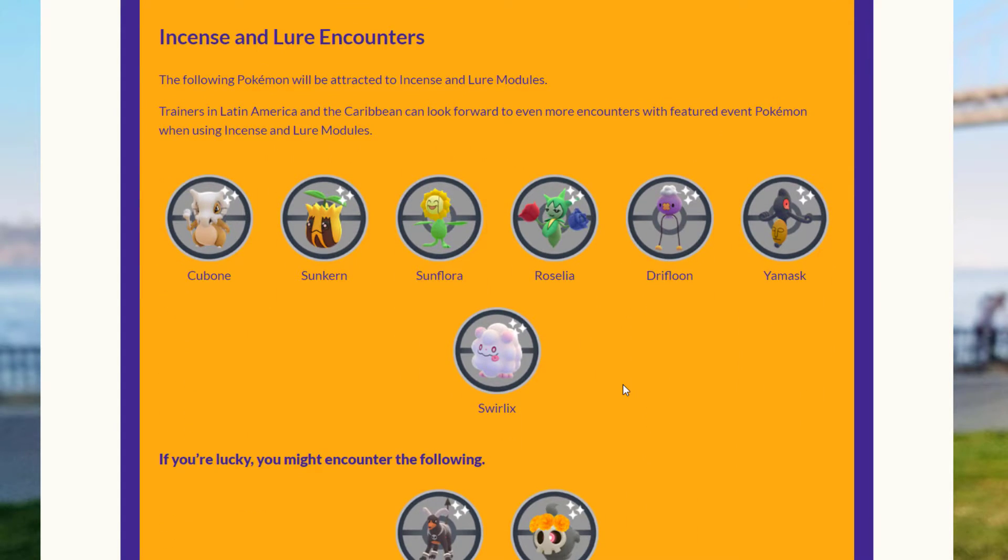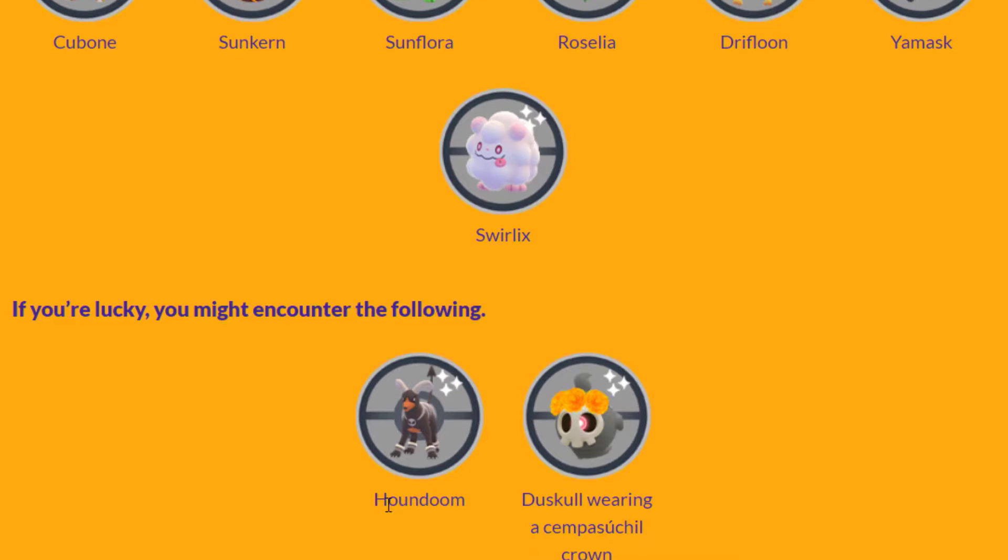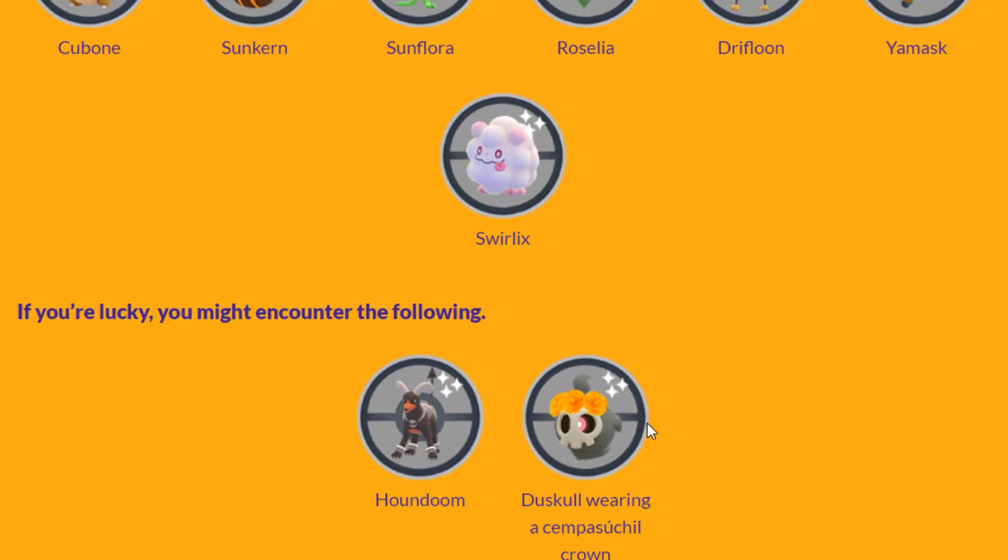For the Incense and Lure encounters, there will be Cubone, Sunkern, Sunflora, Roselia, Drifloon, Yamask, Swirlix, and if you're lucky Houndoom and Duskull with the flower crown.